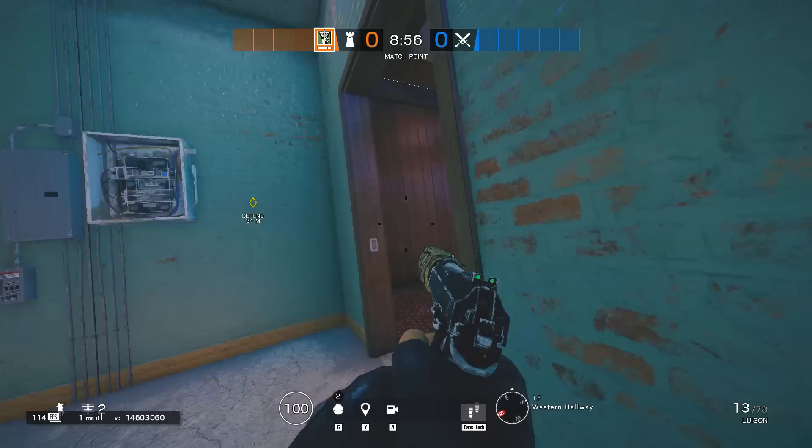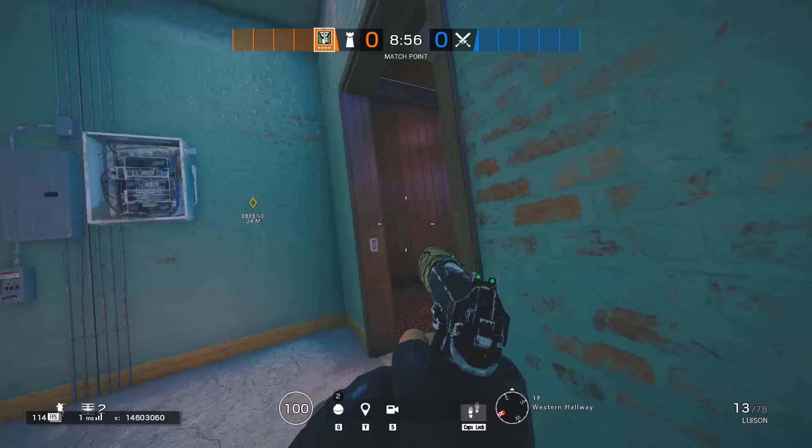Caveira: do not be tunnel visioned about the interrogation. Bait the downed guy for two easy kills.